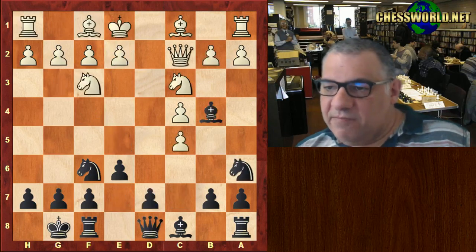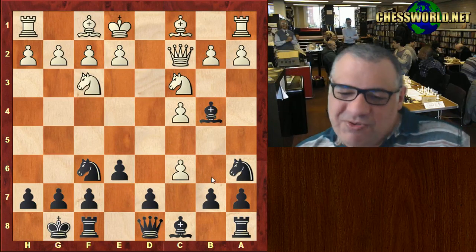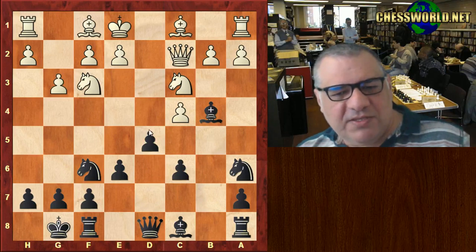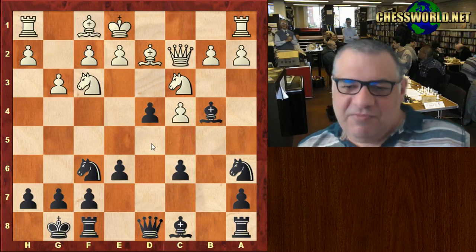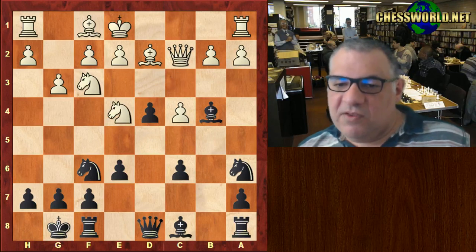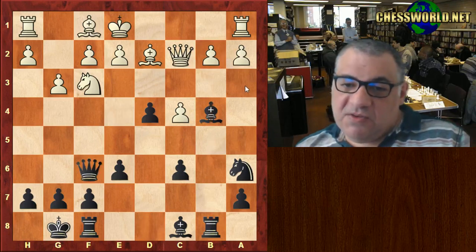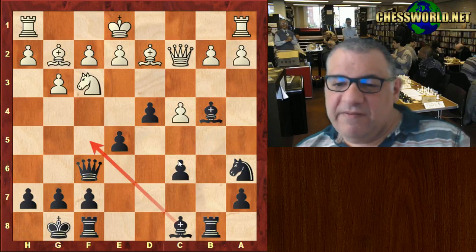Here we see an unusual c6. It's slightly unusual because it encourages black to have a kind of mobile center. We see after taking, g3, d5 - it's a little bit provocative from white to allow this pawn center. After Bd2, it's like provocation to push the pawns and maybe try to exploit the weaknesses. After Ne4, Rb8, black has got real pressure points like the b-file. Knight takes f6 - the knight spends quite a few moves just to swap off with f6.